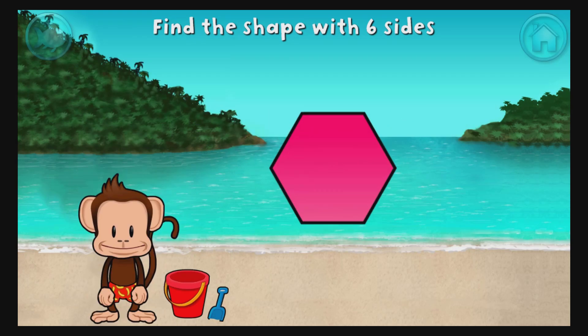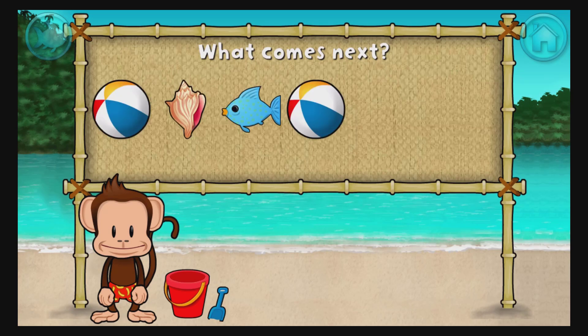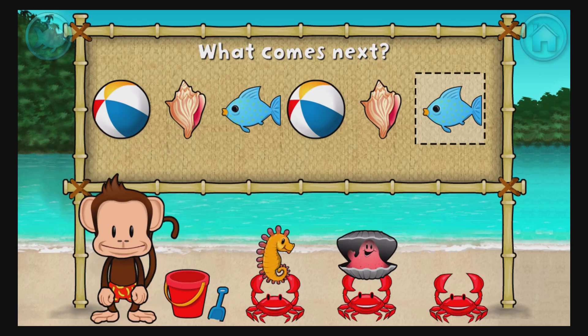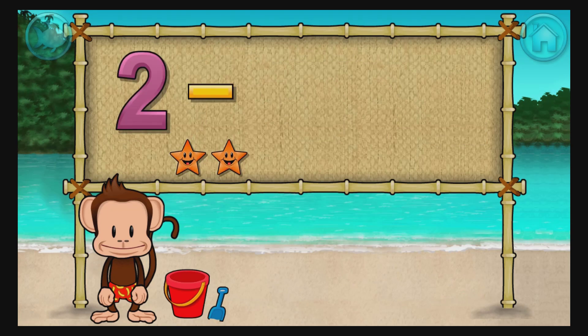A hexagon has 1, 2, 3, 4, 5, 6 sides. Here's a pattern: beach ball, shell, fish, beach ball, shell. What comes next? Fish. That's right. The pattern is beach ball, shell, fish. Subtraction time. 2 minus 1 equals 1. Fantastic.